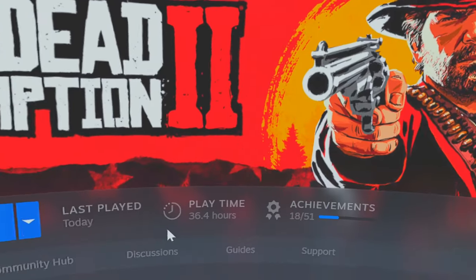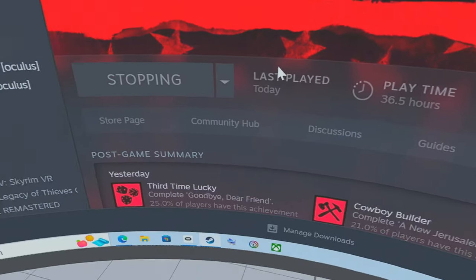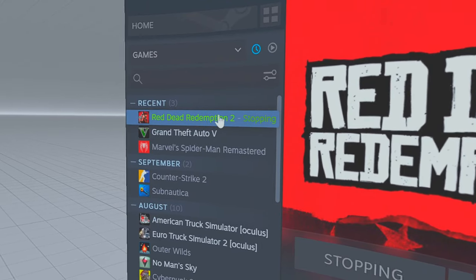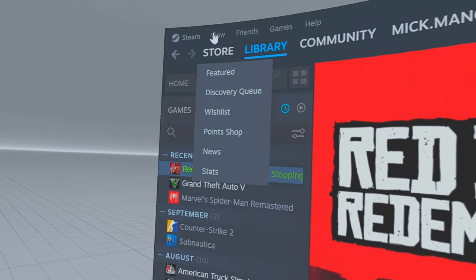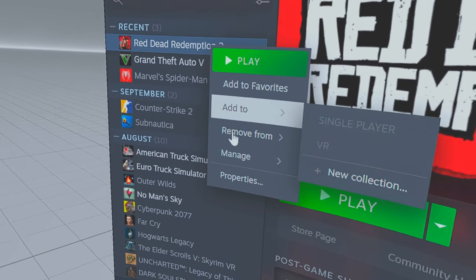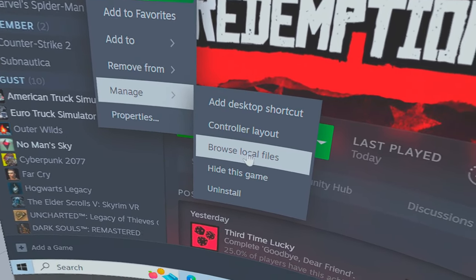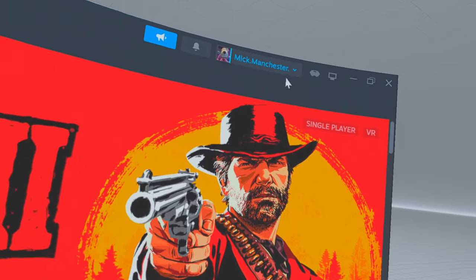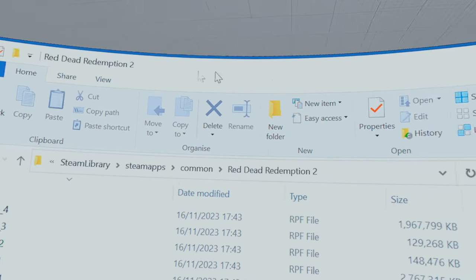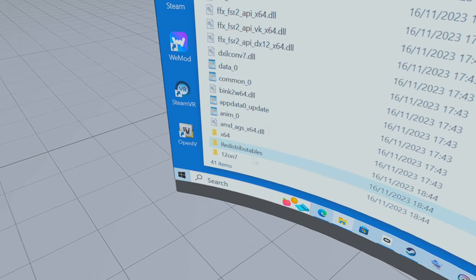Now we can exit the game and I'll show you how to install the mod. Go to Red Dead Redemption 2 in your Steam library, right-click on it, scroll down to Manage, then across and down to Browse Local Files. Be very, very mindful of these files and folders — you don't want to drop anything directly into them or it won't work.